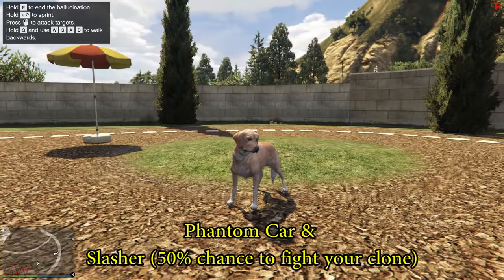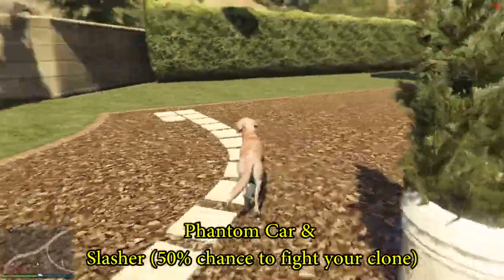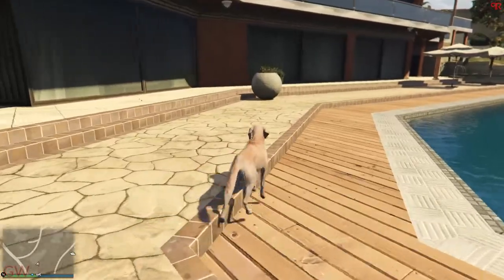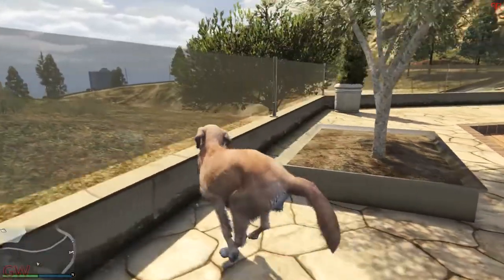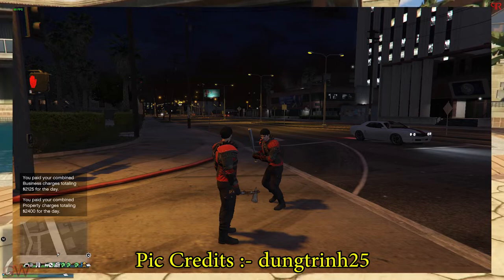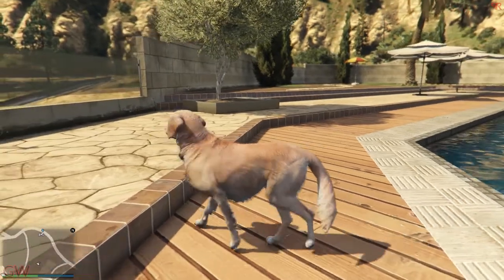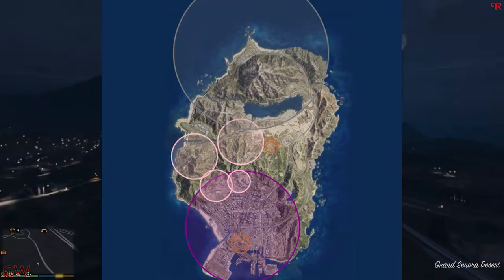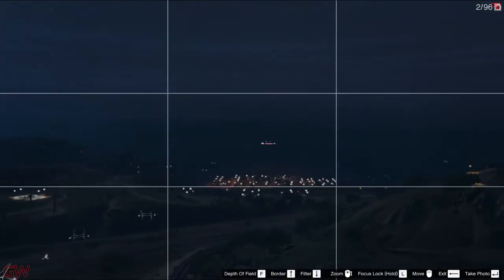Adding to all that Halloween stuff, the phantom car — basically the ghost car that rams into you from behind — as well as the Slasher are also back in GTA Online this week. There's actually a slight plot twist in the Slasher event: there's a 50% chance you'll be getting your own clone attacking you. It sounds crazy but that's literally how it is — your own player character gets cloned and that person attacks you. It's not a 100% chance, but it's a cool new addition.